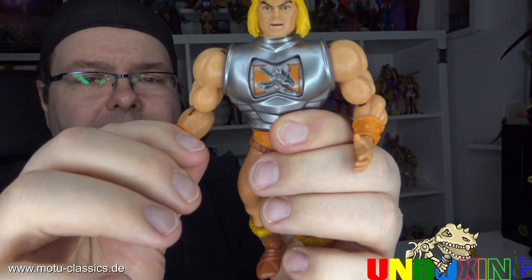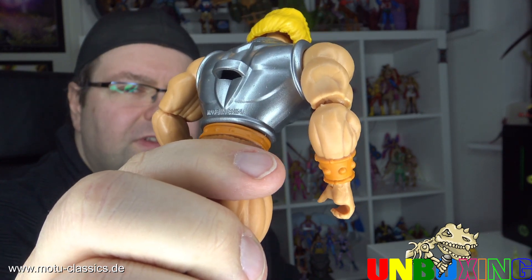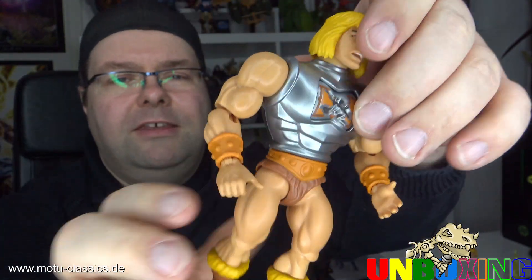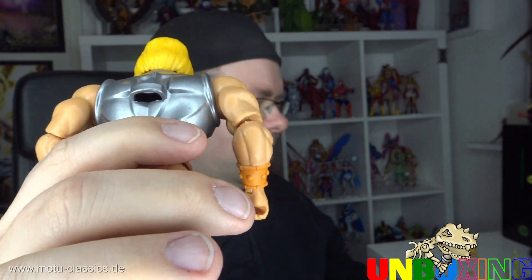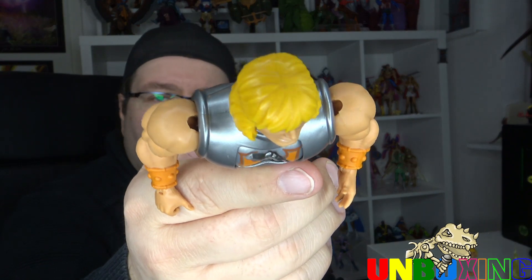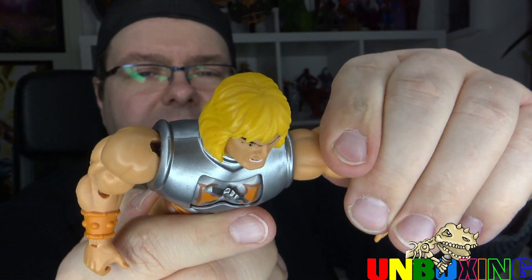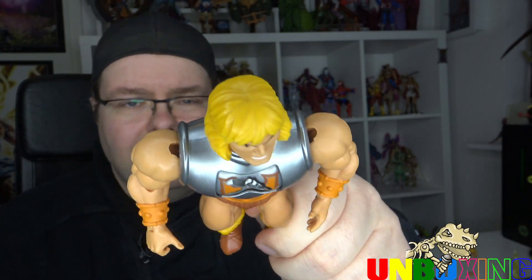Auch bei den Armen sind alle Gelenke vorhanden. Und leider muss ich euch mal zeigen: das hier finde ich ultra hässlich. Wer bei den Classics schon gemeckert hat, der wird hier noch mehr Gründe haben zu fluchen, weil das nicht schön aussieht. Etwas weiteres, was ich ebenso kritisiere, sind hier oben diese Stifte, die zu sehen sind, wegen den Gelenken beziehungsweise hier die Löcher – das sieht ebenfalls nicht schön aus. Das hat man bei den Classics besser gelöst. Und das wird kein Origins-Bashing – ich gehe auf die guten und die schlechten Sachen ein. Dafür ist so ein Review nun mal da.